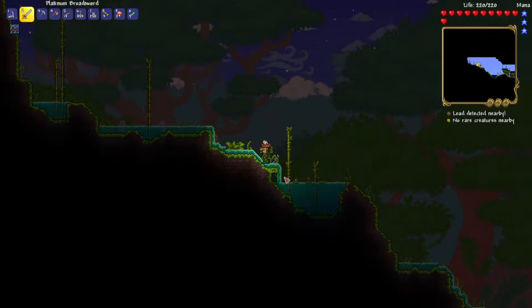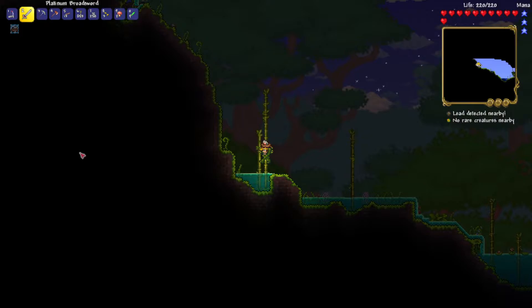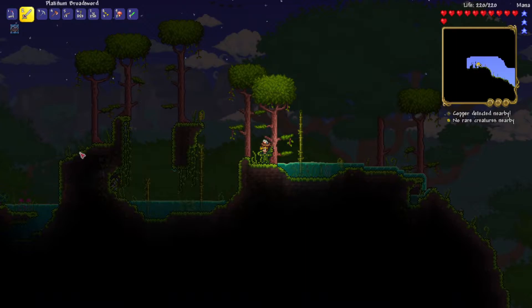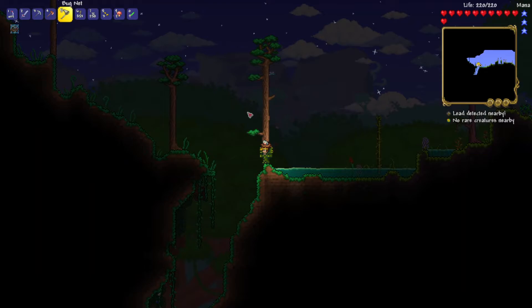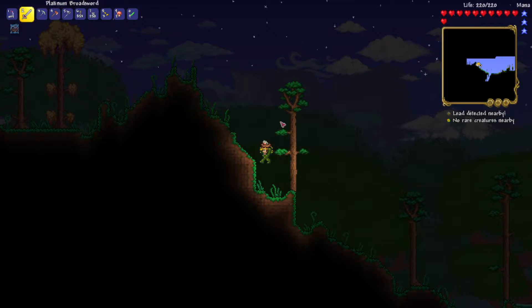We're getting pretty close to the end of the world, which is exciting. I'm hoping I can manage to snag an ocean chest this time, instead of leaving my stuff at the ocean which I still need to collect. Is that a butterfly? No, that's a dragonfly. I still haven't managed to catch one of these. I'm gonna put my bug net in my hotbar so I can grab it - but he's not allowing me to capture him to use as bait for fishing.